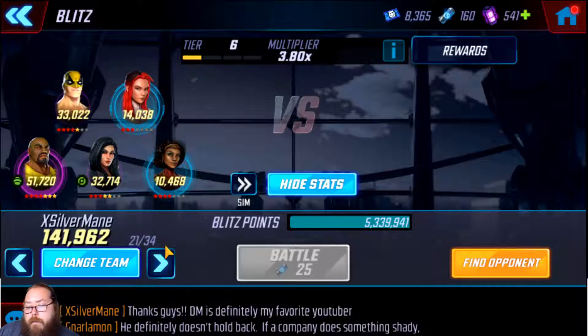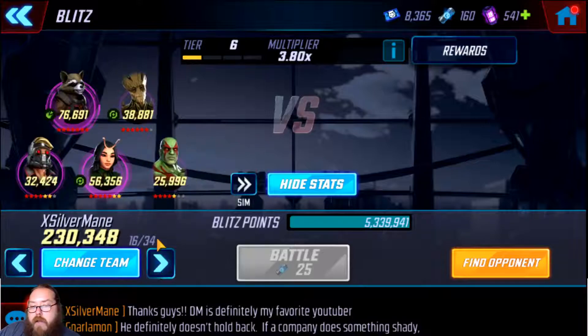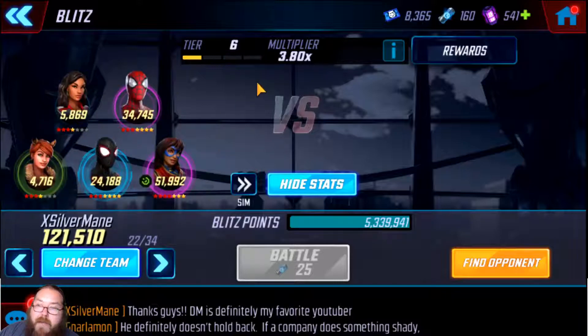Otherwise if you just go straight down your roster at 8.3 winning then losing, you end up in a win-lose-win-lose cycle and only get maybe 17 wins. Versus using six bad teams to fall back to tier four and then climbing back up to get 25, 26, even 28 wins. That's 26 wins times 22 on sim, or times 36 manually — food for thought. I'd recommend doing that. Alright, that is truly it, thanks guys!